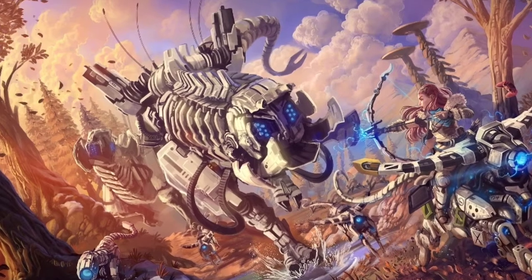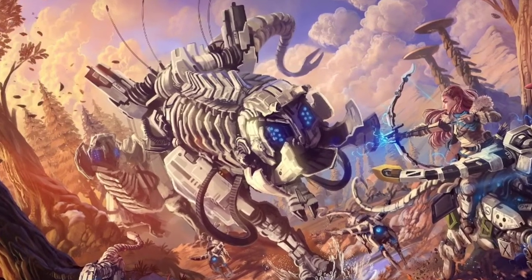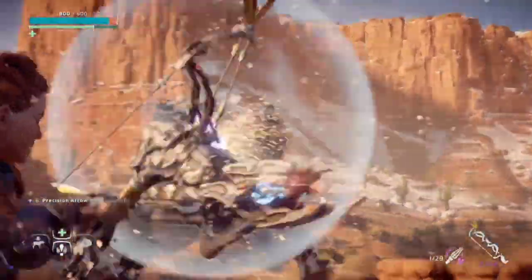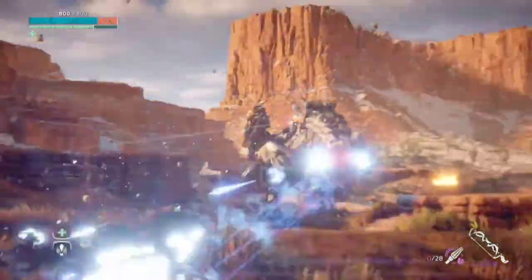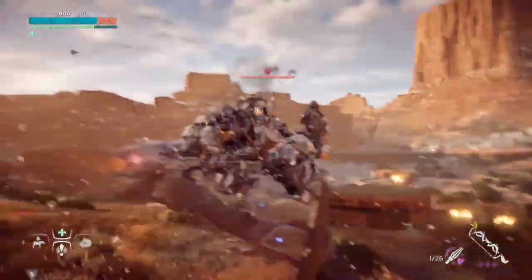They have no elemental weaknesses and are resistant to shock damage. To take one down, your best bet is to stay out of the line of sight, preferably while taking cover behind rocks or at higher ground, and disable as much of their weaponry as possible.